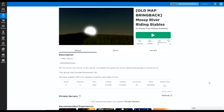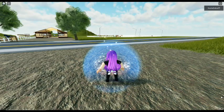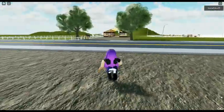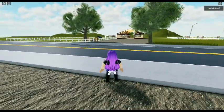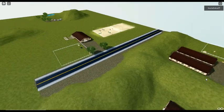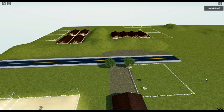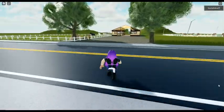Here we go - so Old Map Bring Back, Mossy River Riding Stables is its name, and I will put a link in the description. Oh that looks so cute! It's nice and spacious guys - oh there's so much room. There's a road here. Let's zoomy zoom - oh my god there's so much space! This is awesome.